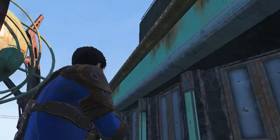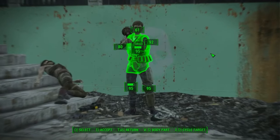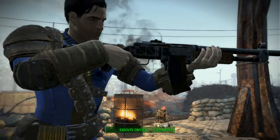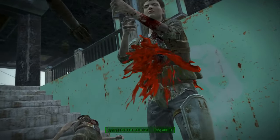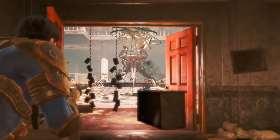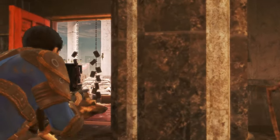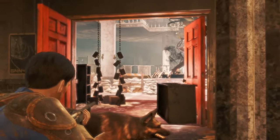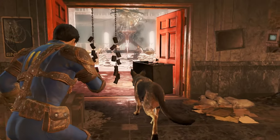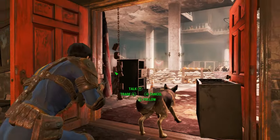Agility is only at 4 for this character. I did consider raising it to get the Ninja perk, but I found that this changed the character too much. Instead, having 4 points in this stat will give a decent number of action points to use at a regular rate. Finally, having Luck at 7 allows this character to use critical hits with brutal effectiveness. I've found that having 6 or 7 Luck lets you play as a critical hit character without having to rely purely on critical hits to win fights.